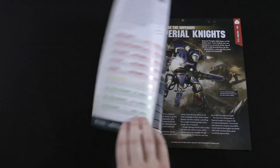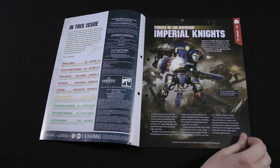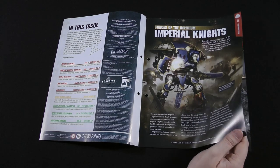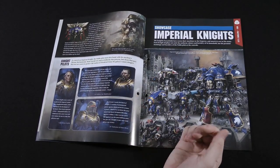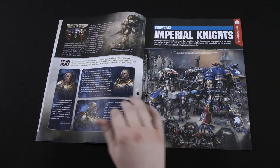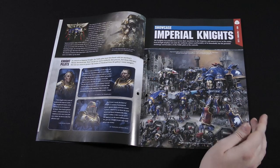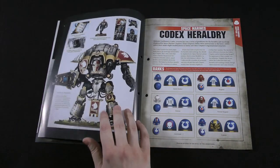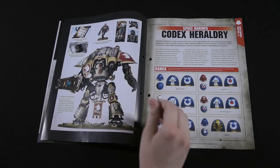Heading into the issue, first up we have some background on the Imperial Knights. They've been mentioned in the magazine before — they're noble houses who pilot large walkers, sort of miniature titans. We've got background on some named knights and the Imperial nobility, plus a showcase of the Imperial Knight models. We've got a Knight Valiant, a couple of Armiger Helverins, Canis Rex — a named character — with pilot Sir Hector.